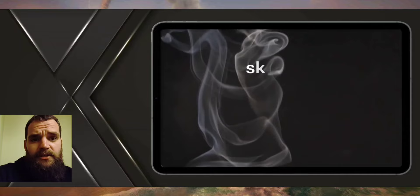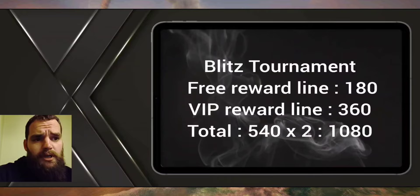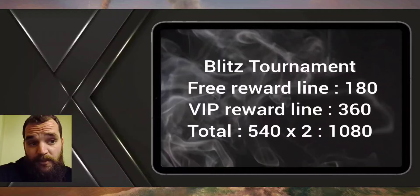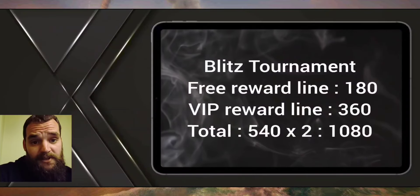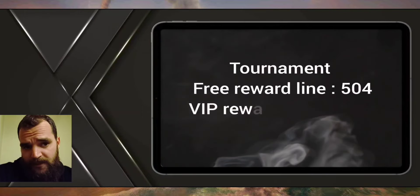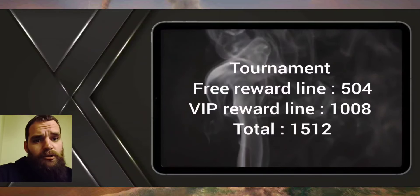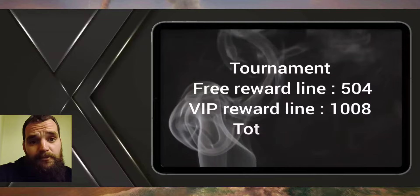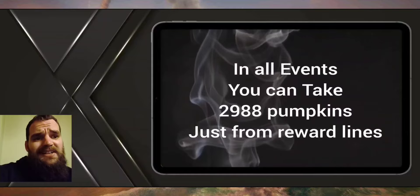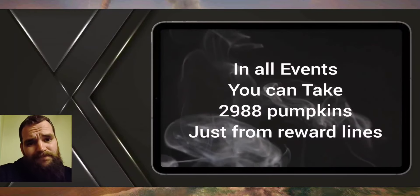In the Blitz tournament, the free reward line gives 180 pumpkins, the VIP line 360, totaling 540. We have two Blitz tournaments, meaning 1080 pumpkins from Blitz tournaments. In the big tournament, the free reward line gives 504, VIP 1008, and in total 1512 — so across all events you can earn 1988 pumpkins just from reward lines.